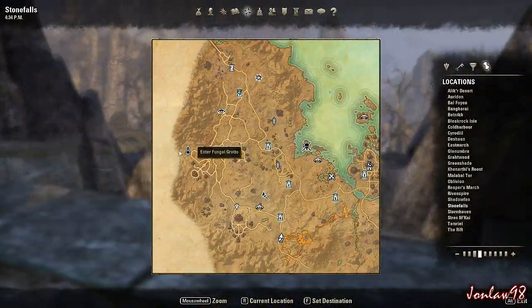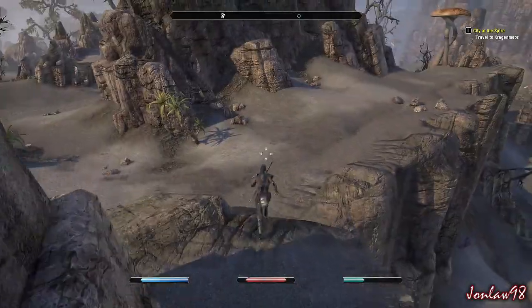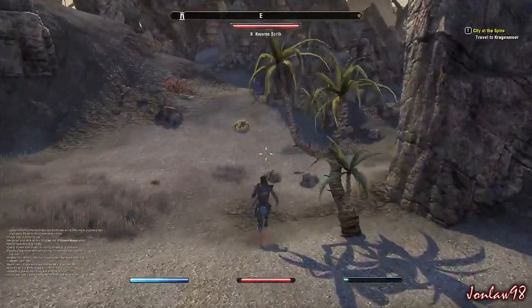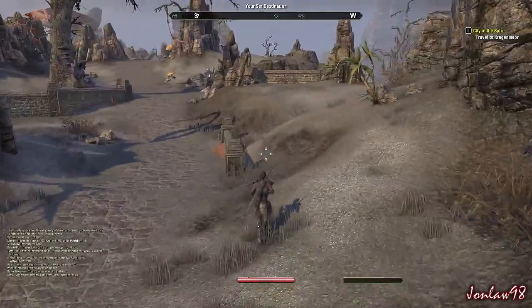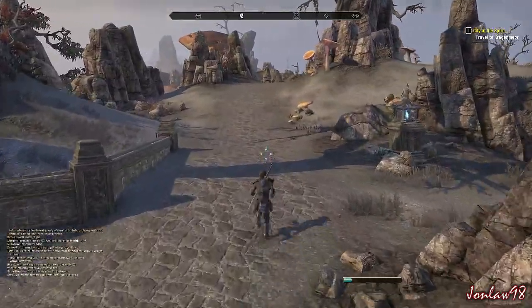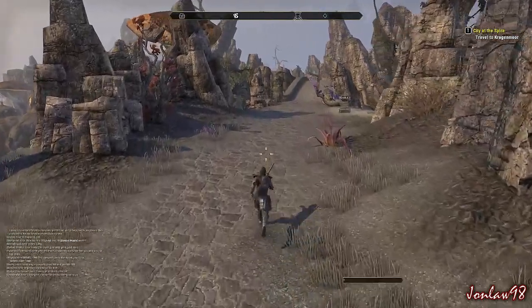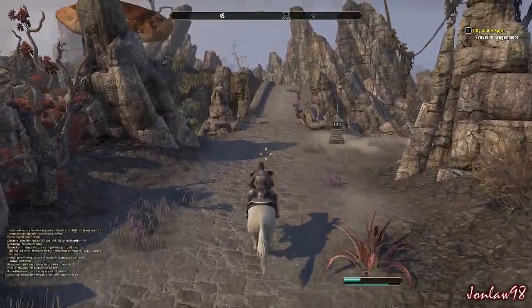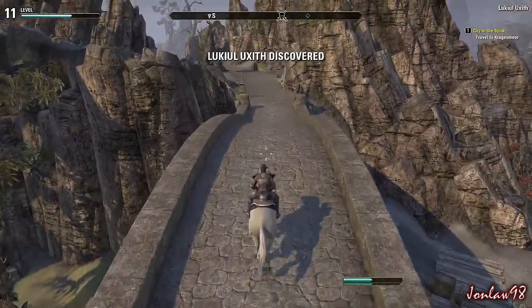We have to enter the grotto — let's go this way and not fall off the mountain. I think this is a safe path. Go down and then turn. Nice, a new place discovered — that's always good.